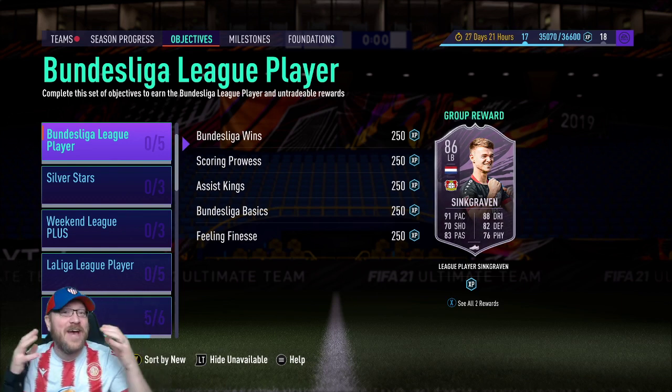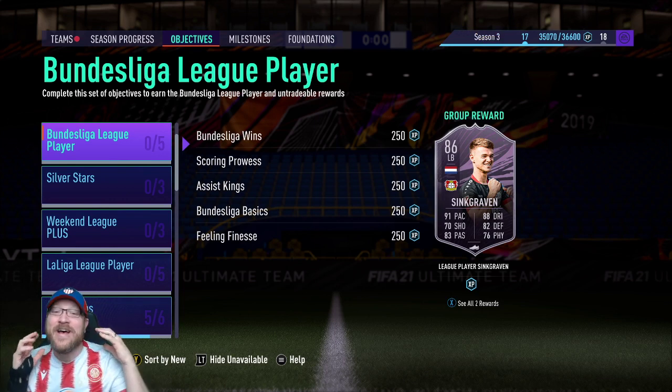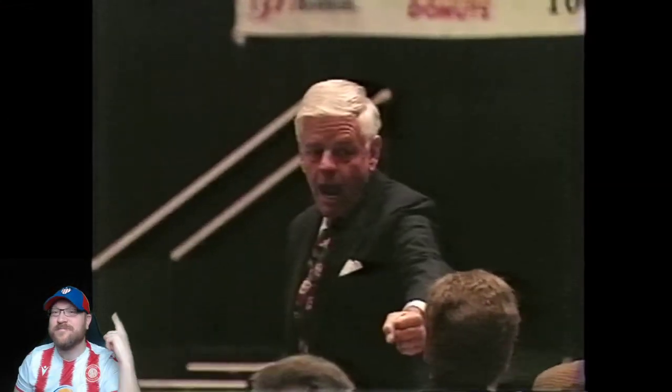Howdy everyone! Pete Daddy here. It's Friday and that means we've got another player objective card to grind for. This one is Bundesliga league player Sink Graven and he looks like a really strong left back. In fact, he's got some bagels — we got bagels!